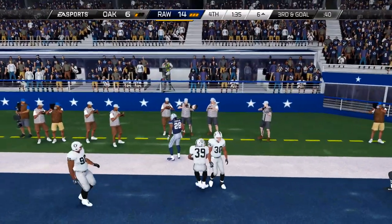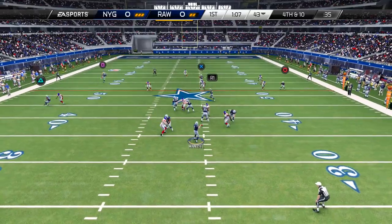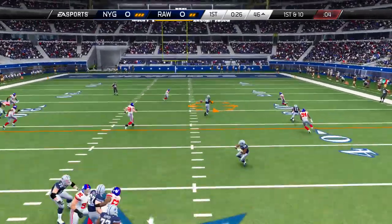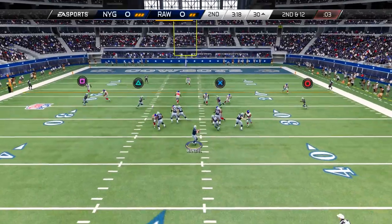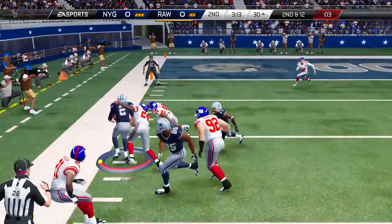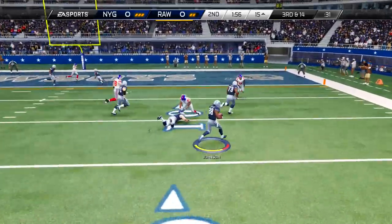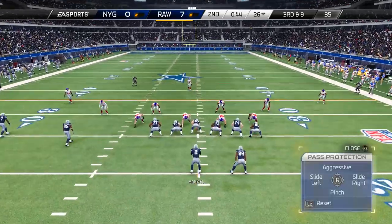CJ is gonna actually drop this pass because he doesn't get his feet down, but Manziel made that throw just perfectly. It was only because I was able to make the defense think that I was gonna run with the football. Imagine trying to do that against a user — they're gonna have to be controlling a safety or a linebacker, and you're gonna be able to run like this and then throw on the run because he has such crazy throw-on-the-run attributes. He's got a huge arm.